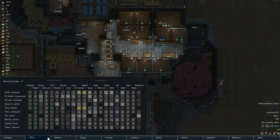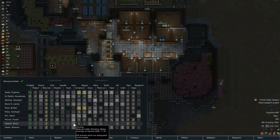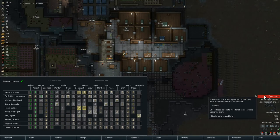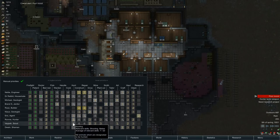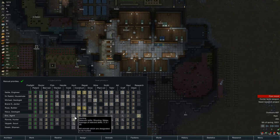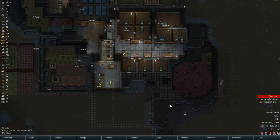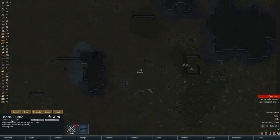Going through his stats - the hunting is definitely an issue, we need to get him a weapon. I'm not going to make him a primary hunter though. He's got a poor mood and 7 out of 20 on his hunting skill versus Rodney with 11.5 and Eric with 11.5 - so they're still the primary hunters. Rodney is the main hunter of the two because Eric has the corner of the market on research over here.